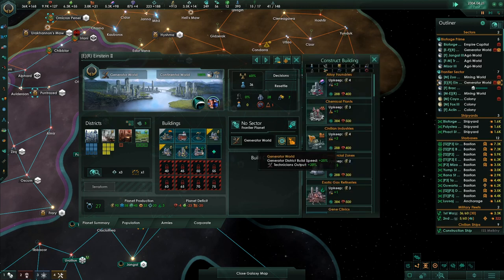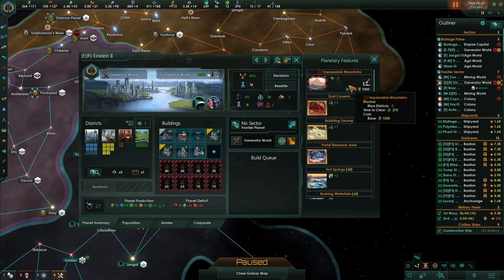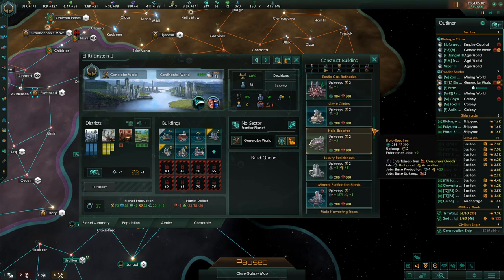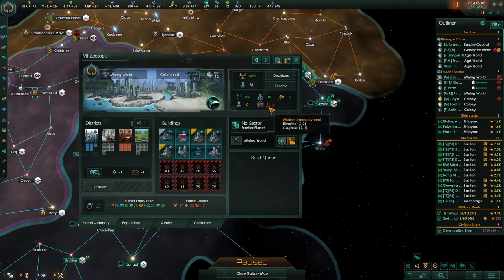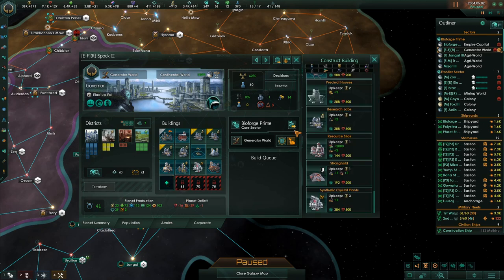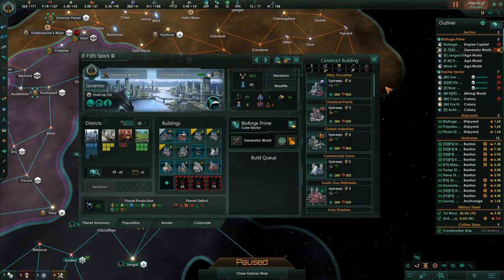This has an energy grid — it can take a whole bunch of these specializations, max moat harvesting traps and things like that. I definitely want to do all those things here. But right now I'd like to keep adding research. I could put a gene clinic down. This has three unemployed pops and the only way to employ them is going to be to upgrade this. We're at three volatile motes so we can upgrade one of those buildings.